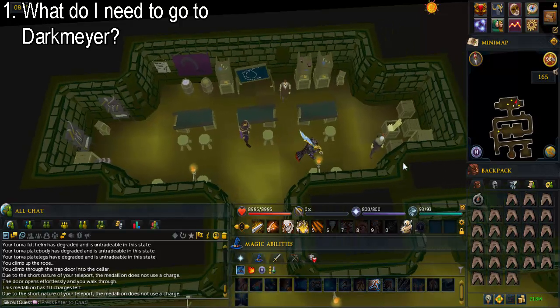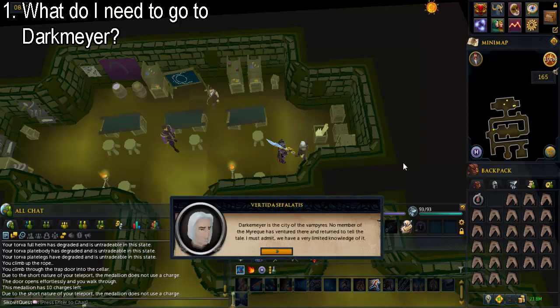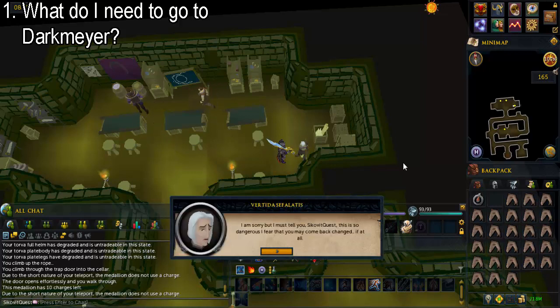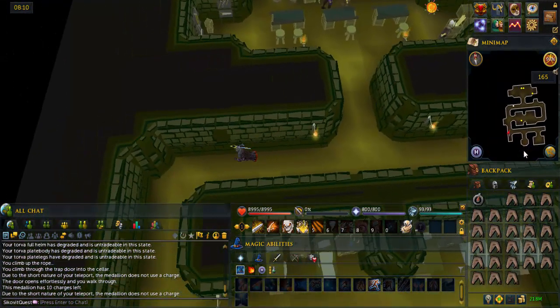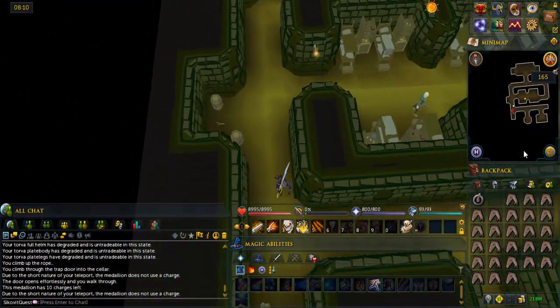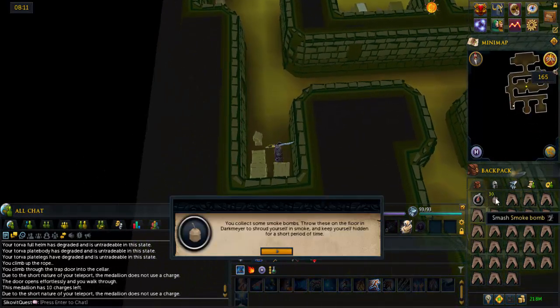Talk to Vertida Cephalatis and ask what do I need to go to Darkmire? Go to the southwest corner of the area. Search the crates until you find 30 smoke bombs.